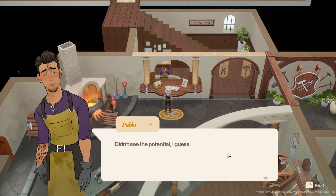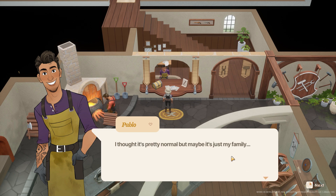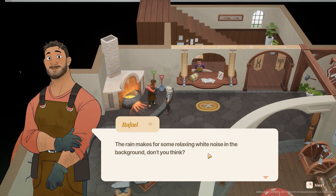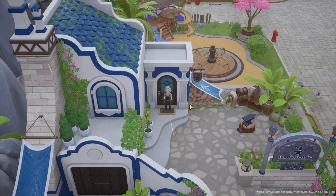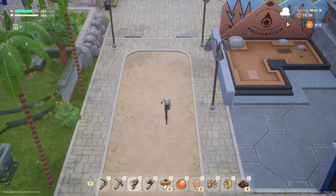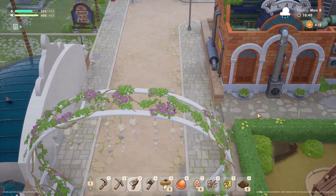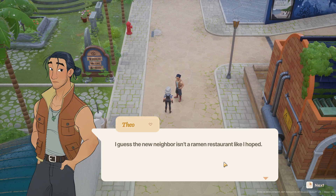They keep turning me down, don't see the potential. My cousins, the twins who own the inn — Suki and Alice — are technically my ex-cousin-in-laws, but we just call them cousins. The rain makes for some relaxing white noise in the background, I agree. He's so cute, so shy, so quiet. Okay — let's go shopping. We were also gonna go diving. Theo — hi Theo! I saw you a mile away. I guess the new neighbor is in a ramen restaurant, like I hoped.